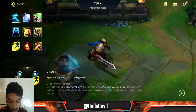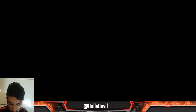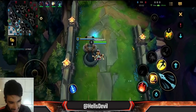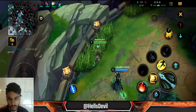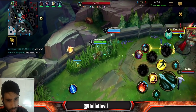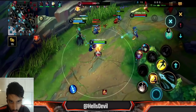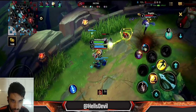For summoner spells, you want Barrier and Flash - you always need Barrier on Corki. Now let's get into the gameplay. Corki is such a nice champion. Let's immediately talk about when to pick him. You guys tell me in the comments that I should talk more about how to draft champions. So the first thing about picking Corki: you would always want to pick him if the enemy has tanky champions that cannot easily dive you.